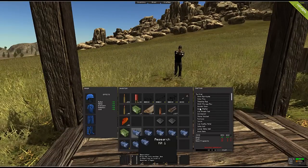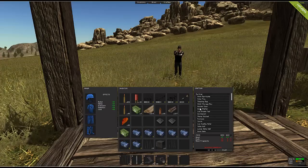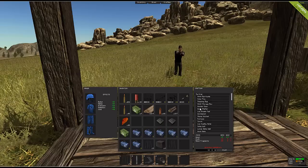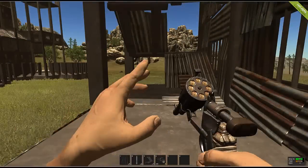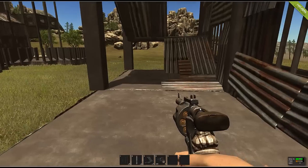Research kits no longer require paper. As you can see, each of these research kits I spawned in has number values between one and three — that's how many times you can use that research kit before it is used up.